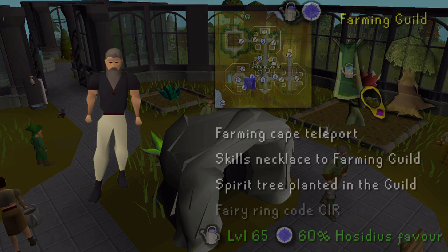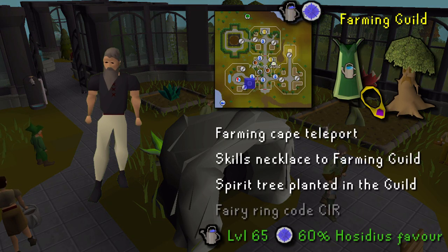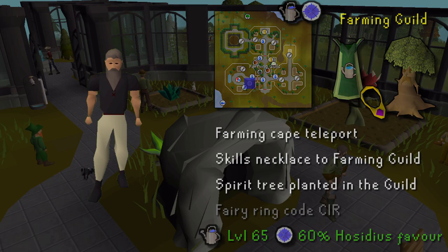To enter the part of the farming guild with a herb patch, you will need level 65 in farming to access it, together with 60% Hosidius favor. A skills necklace will be the quickest way to access it, just like a farming cape. You can also plant a spirit tree in the advanced area, or use the fairy ring code CIR and run southwest.